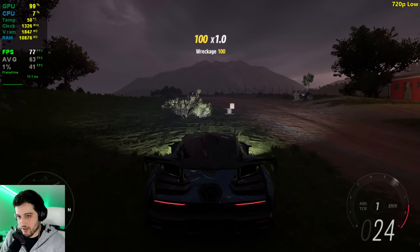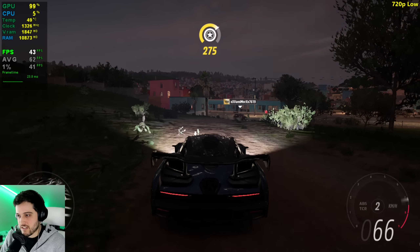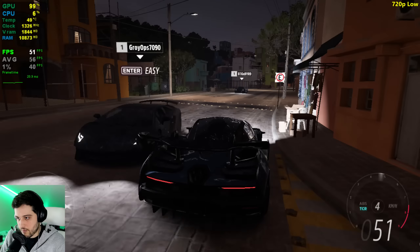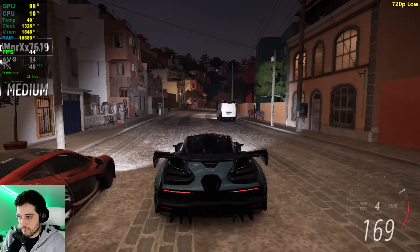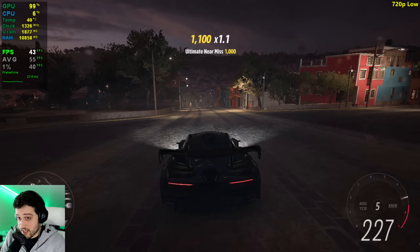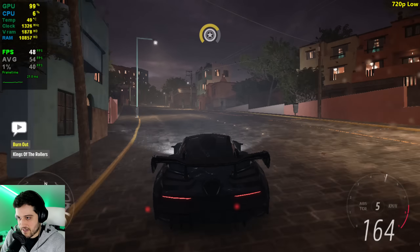1280 by 720 using low settings still. Can we get closer to 60? It's pretty much the same thing. Looking in certain directions it goes up a lot — we're getting like 60, now 77. But looking at the entire city it's still getting 40s. So that really indicates a VRAM speed bottleneck or something like that, just like we saw with the GT 1030. But the 1030 was even worse — that VRAM is way slower than this one, although they're both GDDR5.